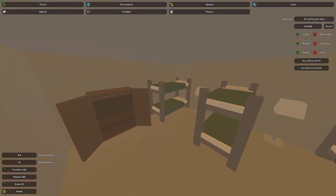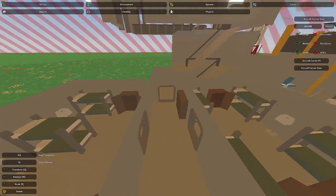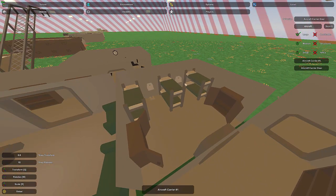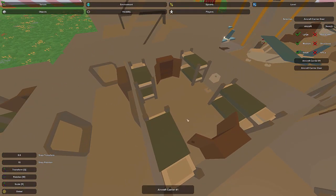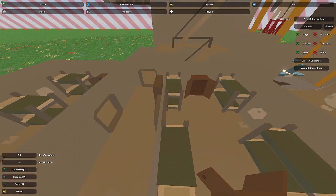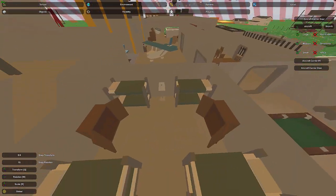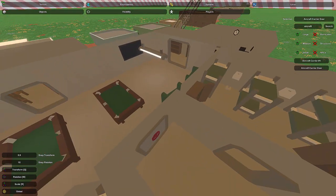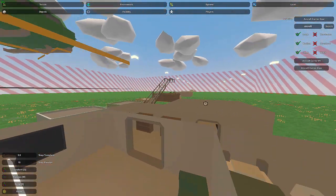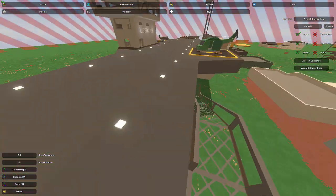I have two rooms dedicated to sleeping with different layouts. One has three beds and two wardrobes; the other is more space-efficient with four beds and two wardrobes but only one lamp. It really depends on what you want for the space. Just make sure you leave enough room between beds and furniture. You do need beds inside an aircraft carrier, and this is a good way to fill up some space.